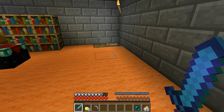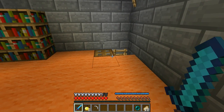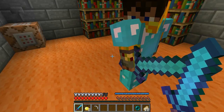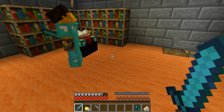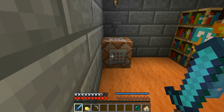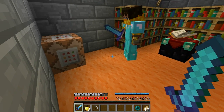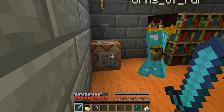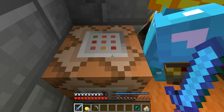We beat the Ender Dragon in our last few episodes of Season 1. We need to get to the end in this world because there are important mobs and drops in the end. It's actually pretty far away in this world, we figured out, so we set up a command block.